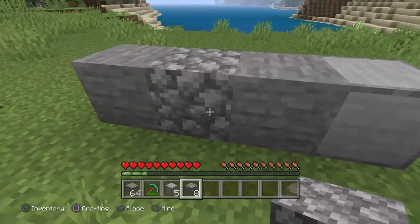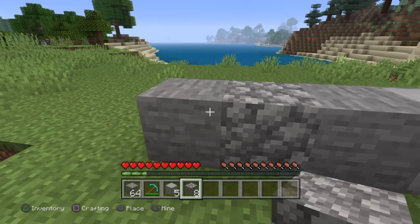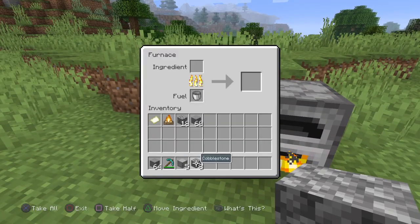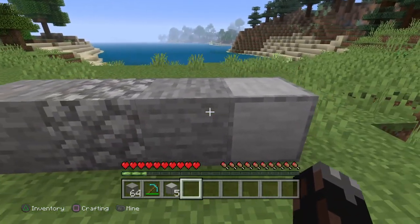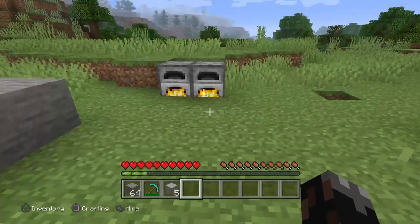So these are actually the stages of rocks you get. You have stone which is naturally there, you mine it and it turns into cobblestone. What you want to do is put it into the furnace like this, and in the next stage it should turn back into normal stone — that's quite strange but that's just how it works.